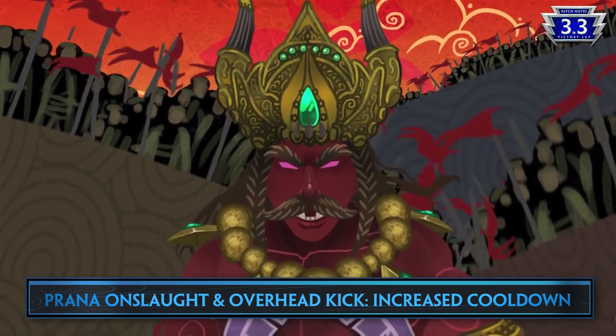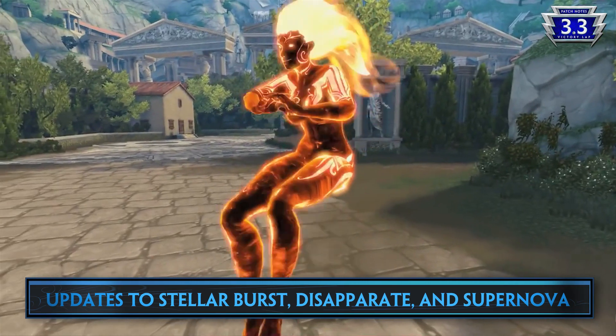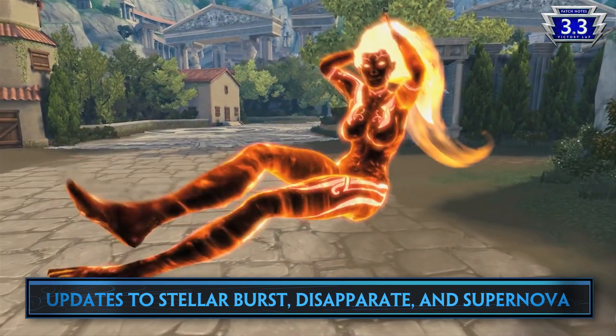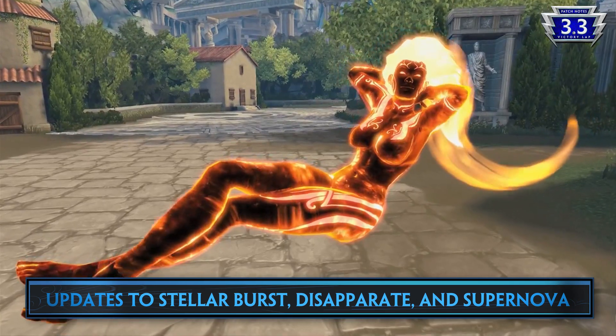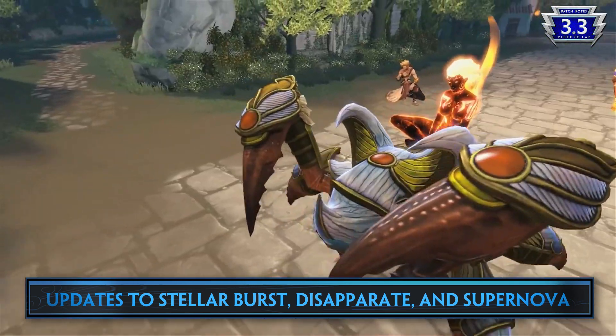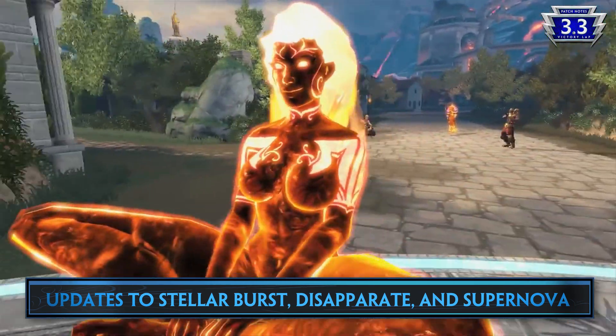Ravana is getting increased cooldown on both his Prana Onslaught and Overhead Kick. Sol's Stellar Burst receives a fix for an issue where the ability didn't correctly play its recovery time — and yes, that means her Kaboom is back. Her Disapparate will no longer stun when she detonates, and her Supernova has improved targeting effects to better indicate the area.